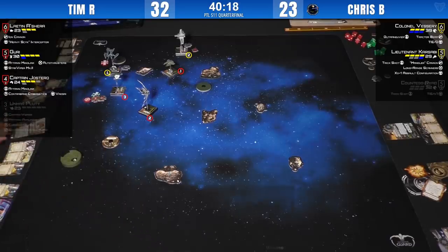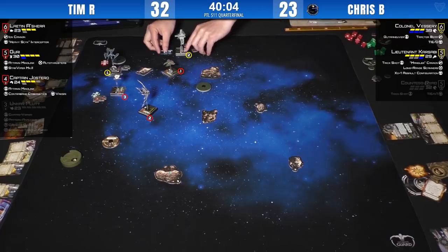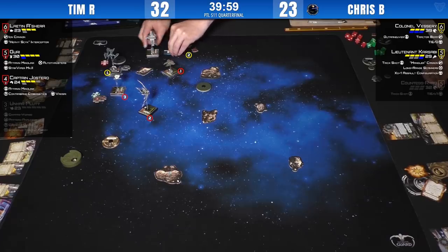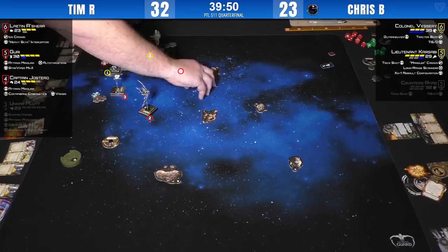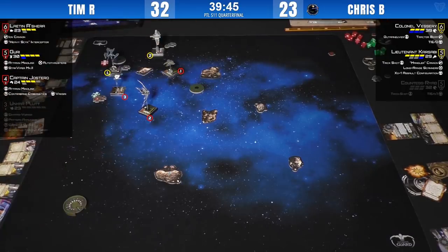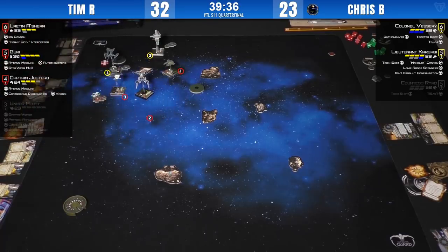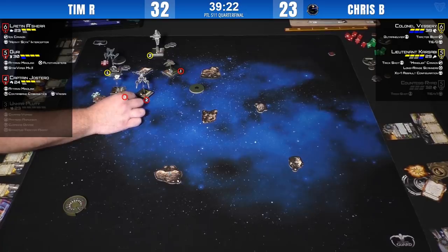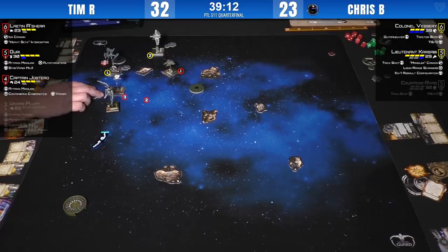Both players lost their first ships very early — Unkar tried to park his truck and got blown up, Ryad hit a rock, landed in front of some ships, and blew up. Getting Justero down was quite the work and we're down to 25 minutes. Two bank from Justero — I expected maybe a hard turn. There's the hard three from Vesary, and now he's got shots on some ships. He can at least shoot Guri who is tokenless.